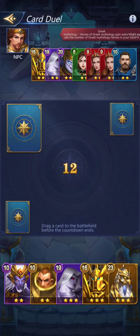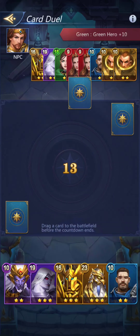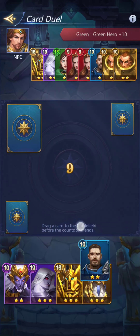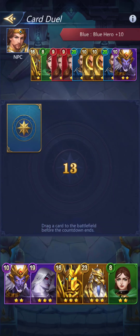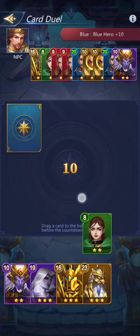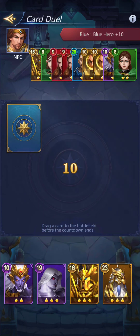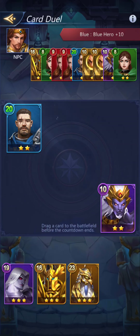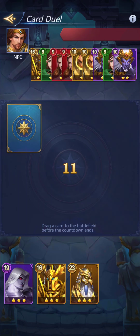Heroes of Greek mythology gain extra might — I don't think I see any heroes of Greek mythology, so let's sacrifice a smaller card. Green heroes get a plus 10 — I don't have any green heroes. Blue hero gets plus 10 again — I don't have any blue heroes. Let's sacrifice her. There doesn't seem to be any buffs for this round.